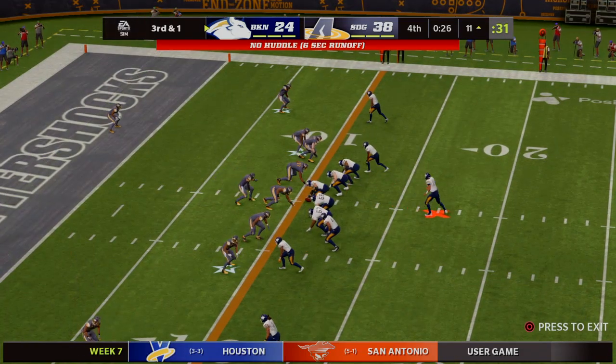Jones couldn't get rid of it — takes a sack for a loss of six, bringing up second down. He did not have much time there to scan the field before ducking and covering. The defensive front won their matchups really quickly — the guys in front of them had almost no chance to block them. They were on him in a hurry. Protection is going to need to be a bit better here on second and sixteen. Another try — Jones, and they'll get nine there, setting him up better for third down.